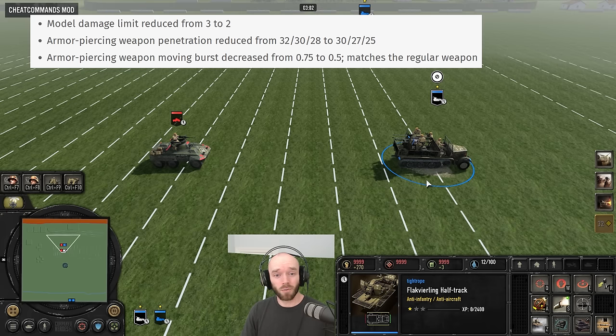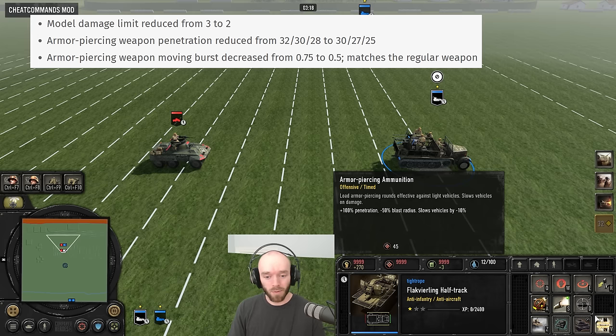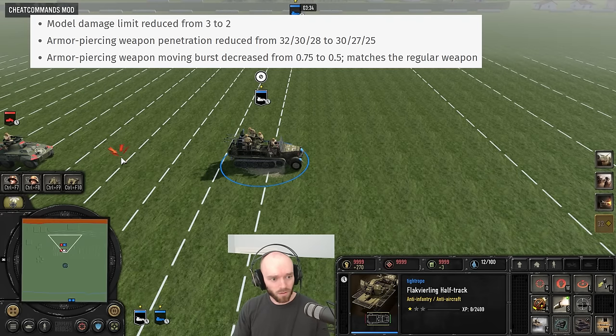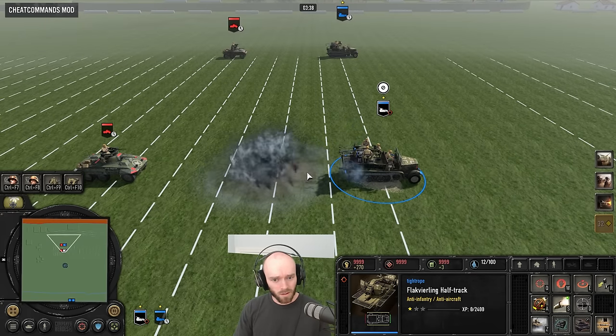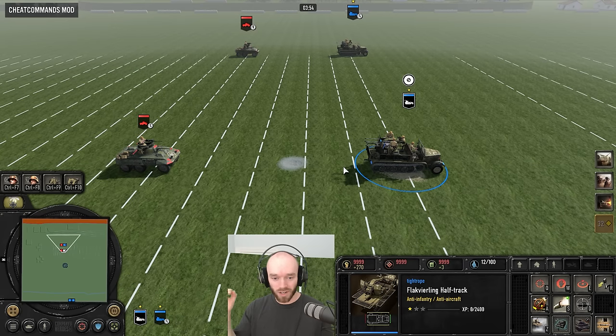The Flak Halftrack has received a couple of nerfs. Its damage cap has been reduced from three to two, and since it has a pretty small AOE to begin with, this mainly nerfs it against more clumped-up unit types. The vet one AP Rounds ability didn't have its damage cap reduced, but with an even smaller AOE it might not matter. They've also nerfed AP Rounds by dropping the penetration bonus slightly, and on top of that made the moving burst worse — the burst is now halved on the move instead of three quarters while AP rounds are equipped. This makes the Flak Halftrack much worse at chasing down enemy vehicles, doing shorter bursts and less damage overall.